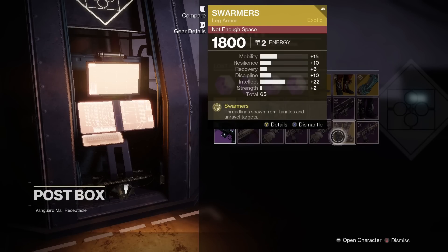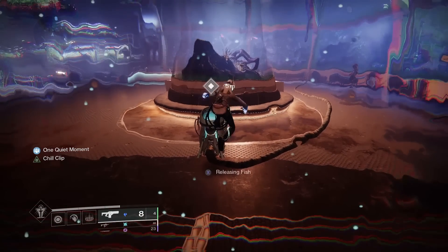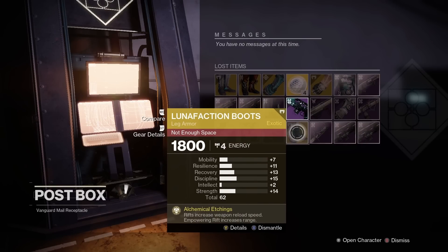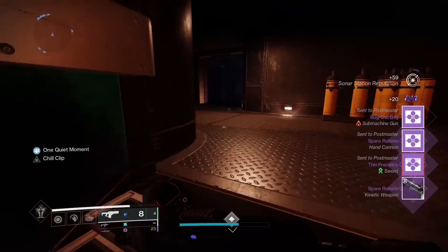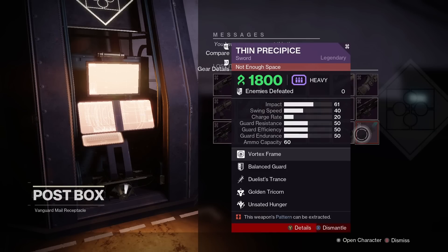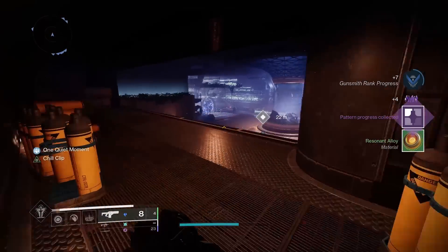Even more Swarmers just dropped, and there was a 65 again. Luna Faction's just dropped and those are the lowest drops so far with 62. Right there is our first red border and it is the sword. I'll make sure to dismantle this so we actually get credit for it.